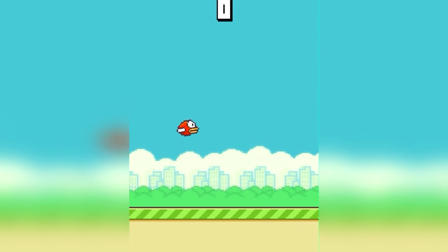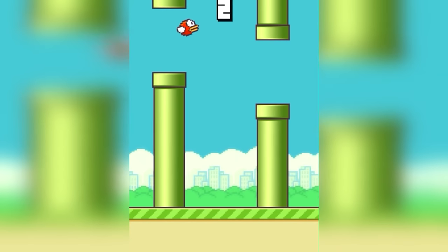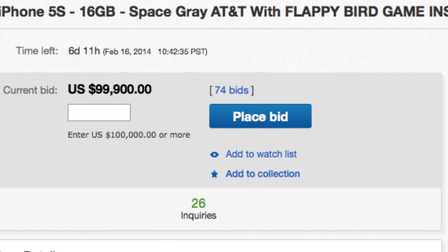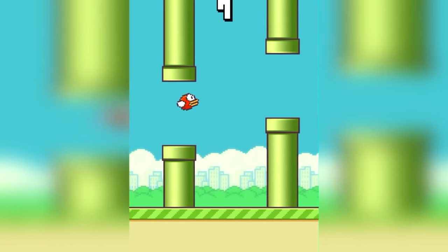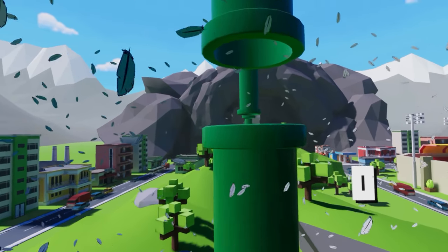Remember Flappy Bird? That mobile game about trying to get a bird through a series of pipes? Yeah, that really simple game — the one that made people sell phones with it installed for thousands and thousands of dollars? Well, instead of mortgaging your house, you can now drop $3 on Steam and experience all the frustrating glory of Flappy Bird, but in virtual reality.